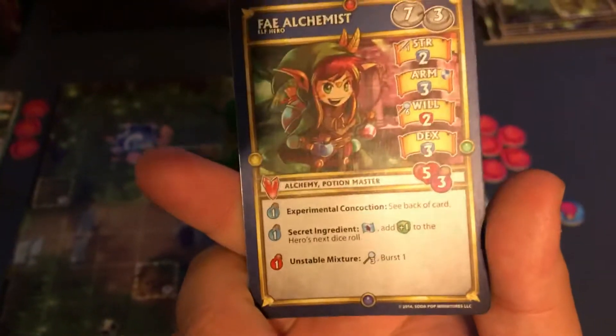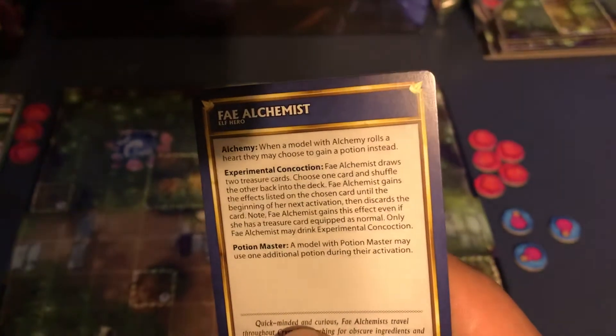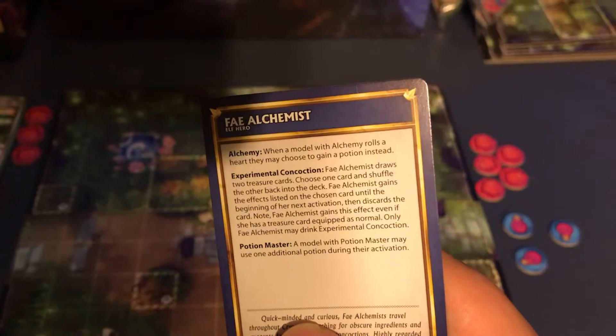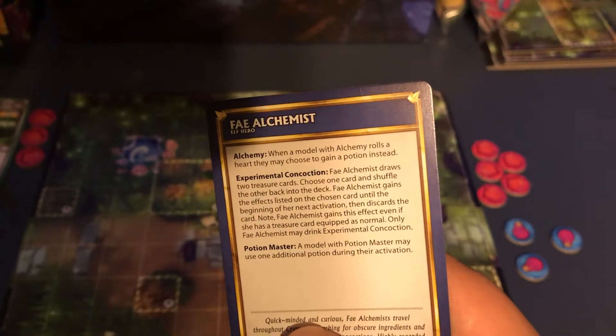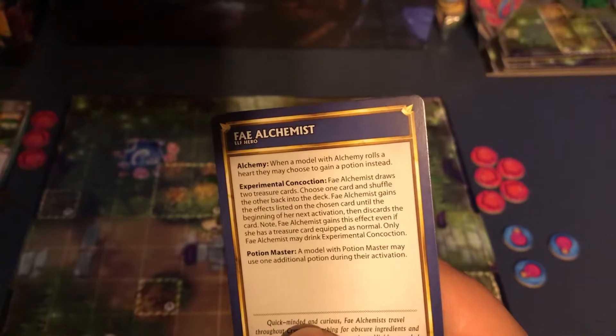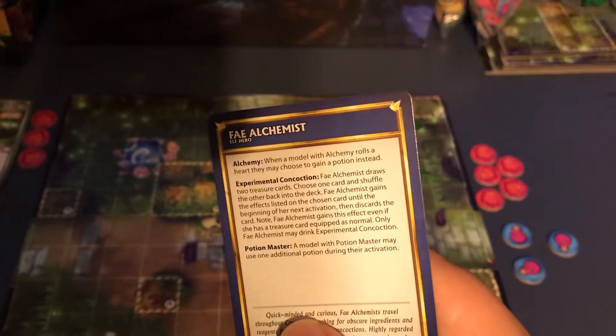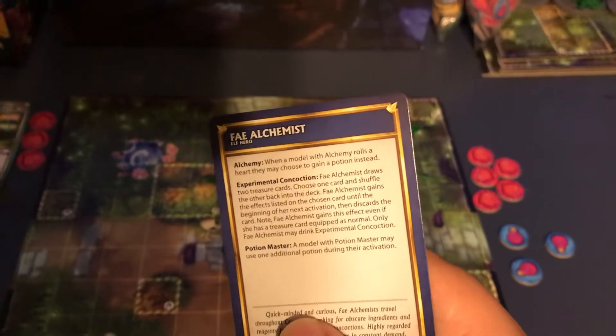On that Experimental Concoction, we're going to read that first so we can see everything. Fae Alchemist draws two treasure cards, chooses one card and shuffles the other back into the deck. Fae Alchemist gains the effects listed on the chosen card until the beginning of her next activation — so it's a girl — until the beginning of her next activation, then discard the card.